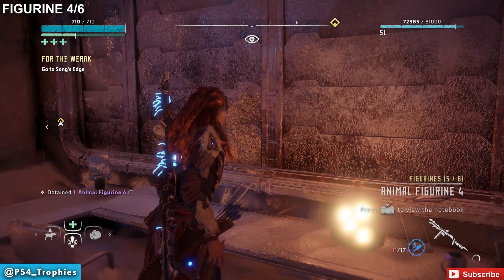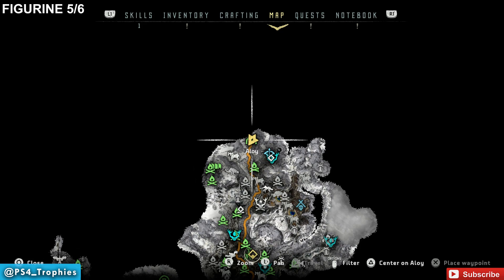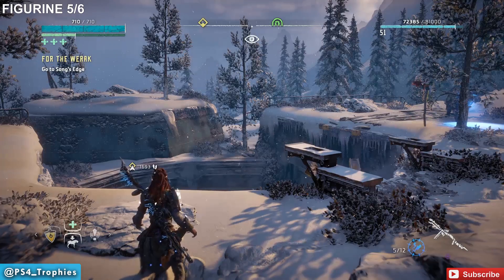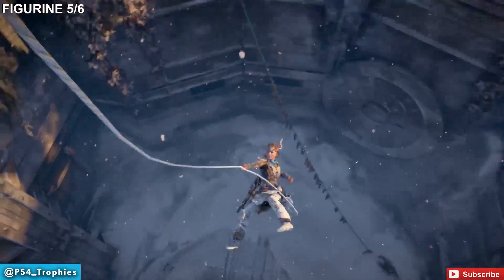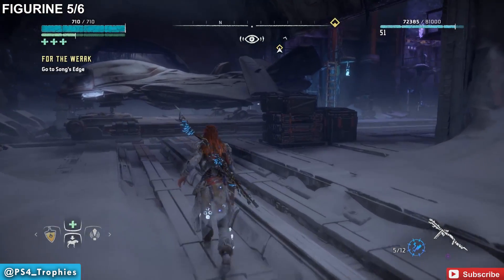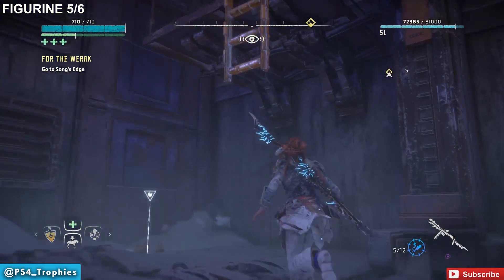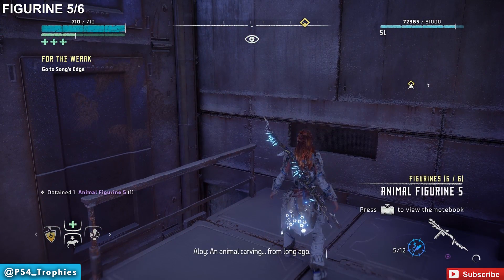Number four is there. Now for number five, we're going to travel far north. Here you're going to see an area of the drone hangar that you can drop into, and we're going to do that by rappelling down. You're going to set off a few alarm traps while you're down here. When you're down here, you're going to see the ship right there inside of this hangar. You're going to see a ladder in the back right corner that doesn't quite extend down, but you can jump up to it onto this platform to pick up the figurine.